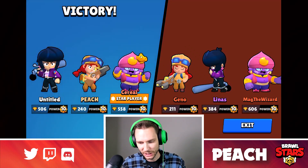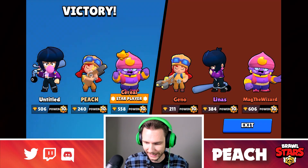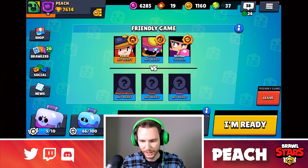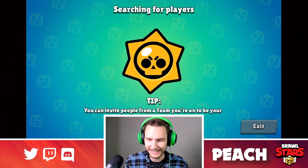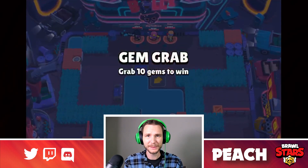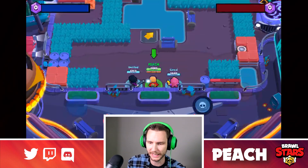Serial gets star player — shout out to Serial, Gina Linus, and Mag the Wizard for joining this friendly match. We're going to go back and get into it again with those same brawlers and the same comp. I think I played Jesse okay there but I can play her better. I'm going to try to go left this time instead of right — I think I just got destroyed by that BB and she's probably going to expect me over there again.